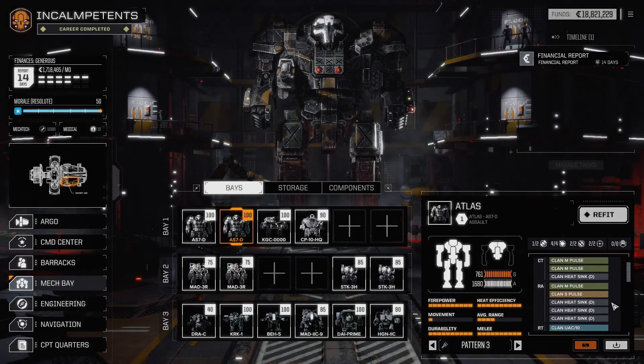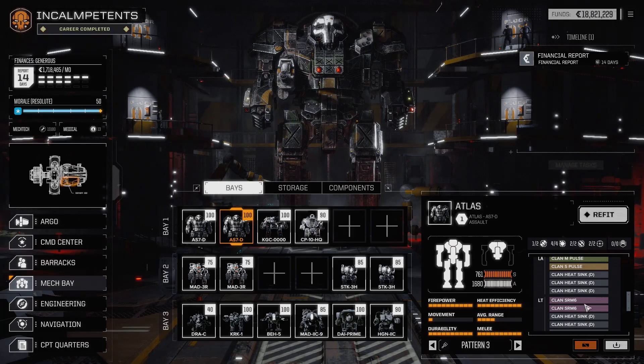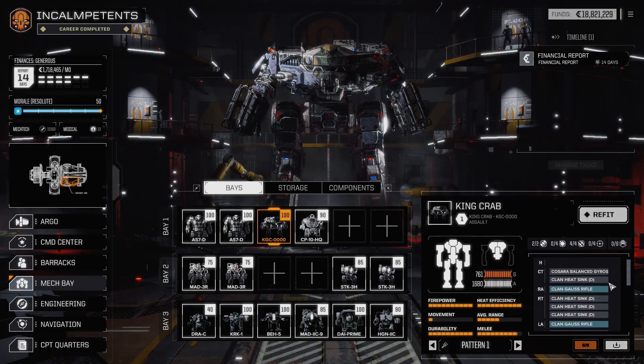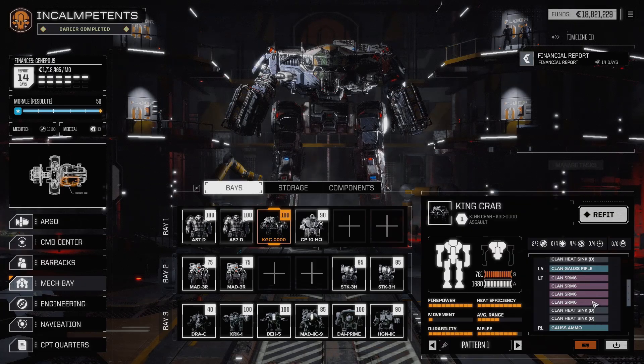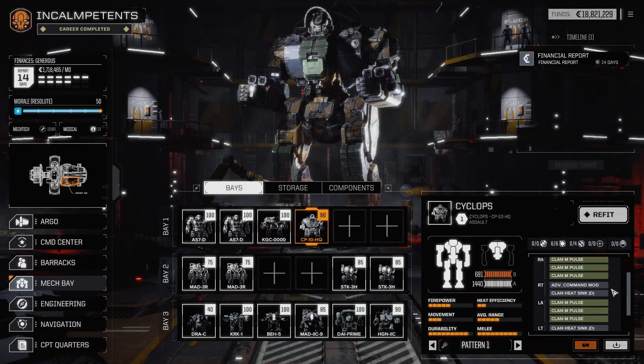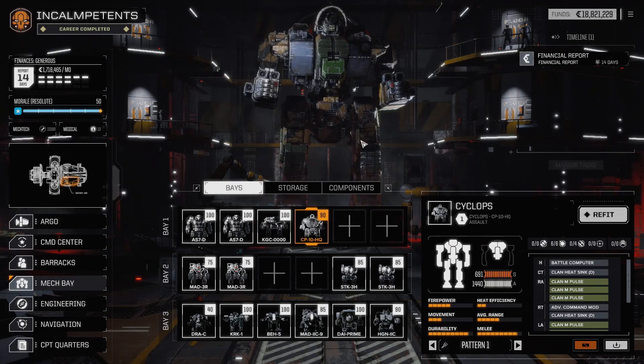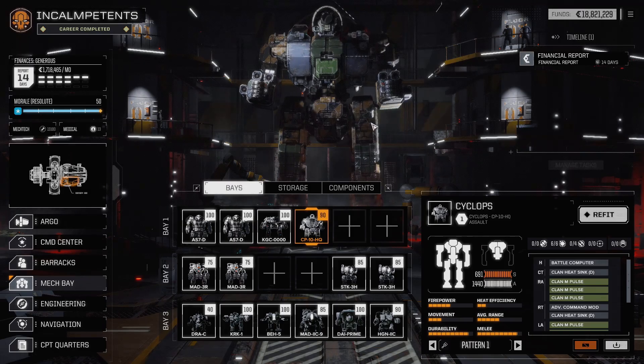You have medium pulses instead of just ER medium lasers, and a UAC-10 and two SRM-6s — should be nice. And then we have you with two gauss rifles and four SRM-6s for short range, hopefully enough ammo to actually make use of them. I thought about putting in medium lasers, but the double heatsinks weren't enough. And then we have the Cyclops with six medium pulses. I'm thinking if something gets close, these can ignore some of the evasion pips, so it'll be able to hit things that are trying to sneak past.